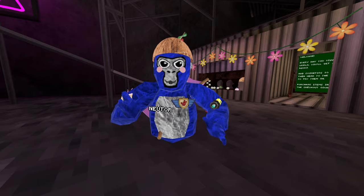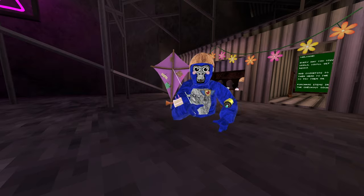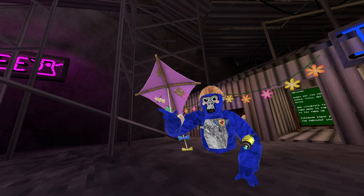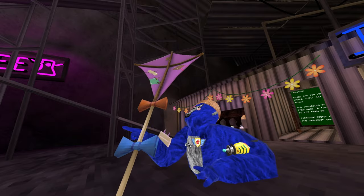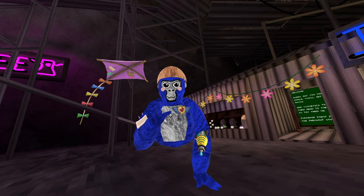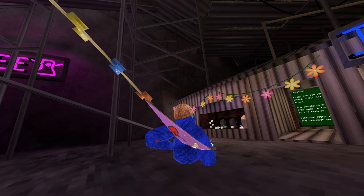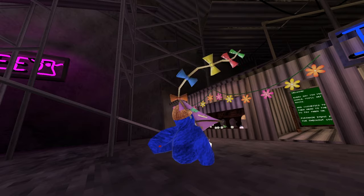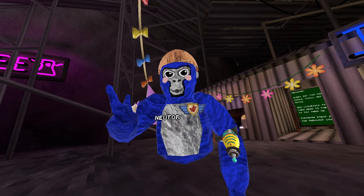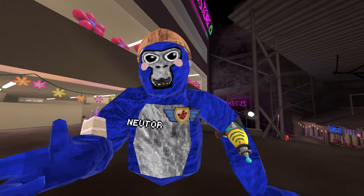Look at this new cosmetic coming out next Friday — it's an unreleased cosmetic that hasn't come out yet. It's a kite shape, but it's actually a balloon you can control where it goes. It has a cool face on it. Right now it's kind of glitching — literally stabbing me in the back — but they're going to fix that for sure. Cool cosmetic; I don't know why they haven't released it yet.